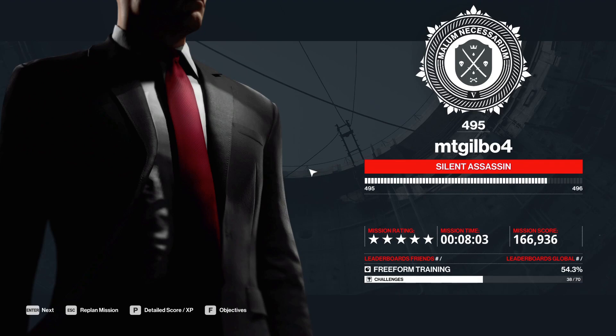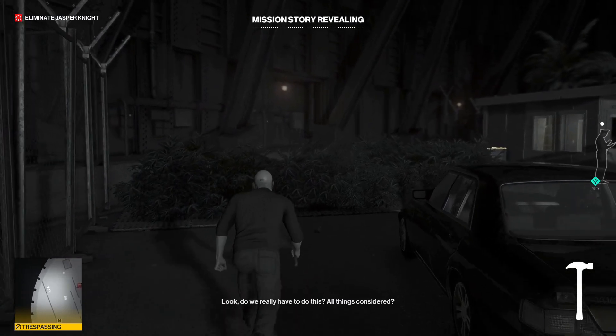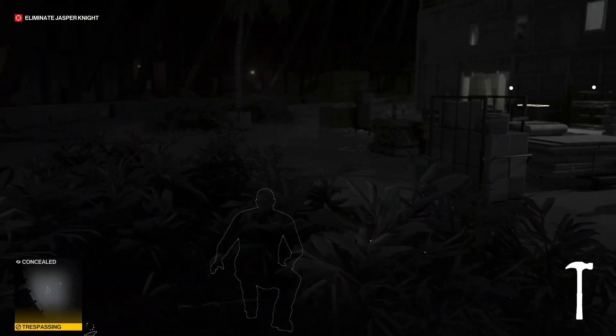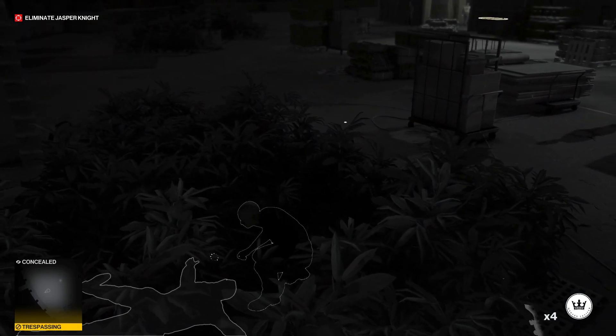There's then part two to this, so we skip to that. It's at a Russian air base — there's a guy we've got to take out. We waltz our way in using bushes as cover, pick up some extra coins, and take out some of the guards by the bushes with coins, luring them out.